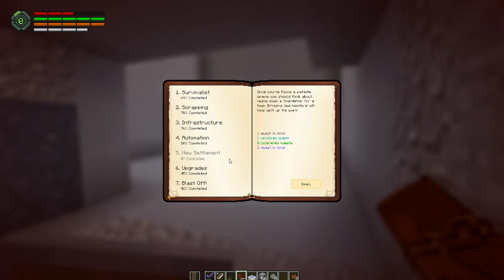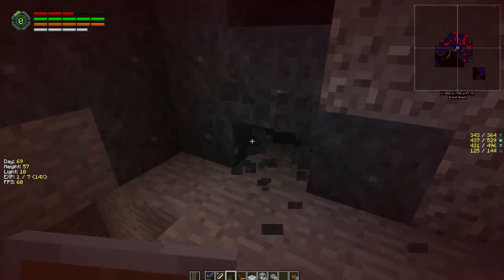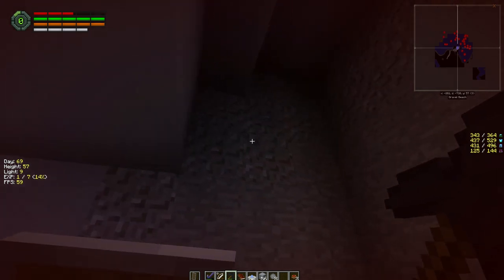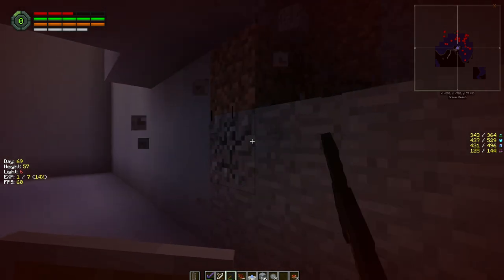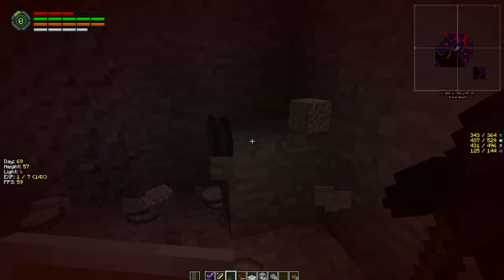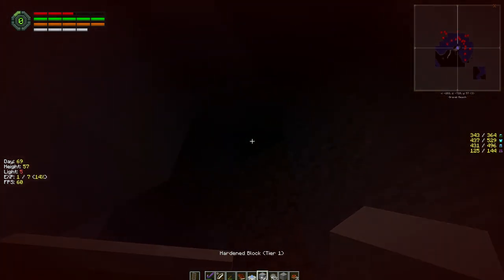I haven't finished all my scrapping, all my survivalist automation, I haven't even attempted settlement upgrades — cyberware — and then the blast off. I want to get the rocket into place so if things get too crazy, we can just get out of here. We're on raider stage four. Normally I like to finish off all the walls, but I think I'm only going to finish the walls at the front and keep expanding because we're most likely going to need a lot of room for all the gear.